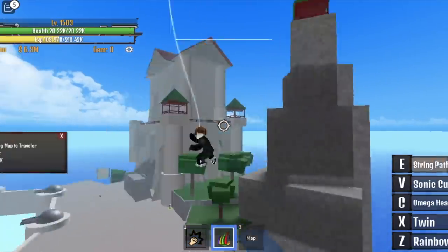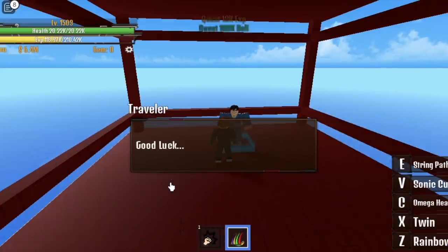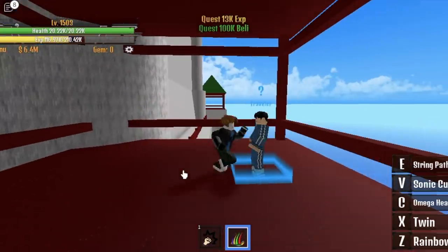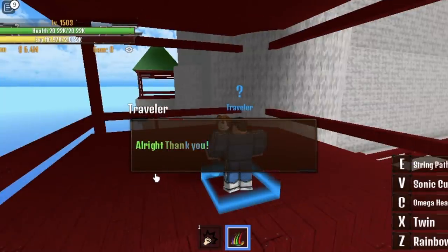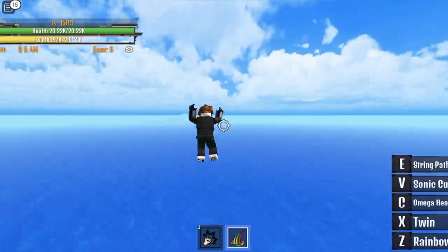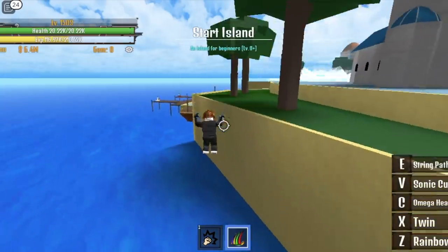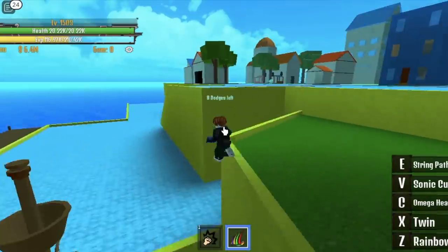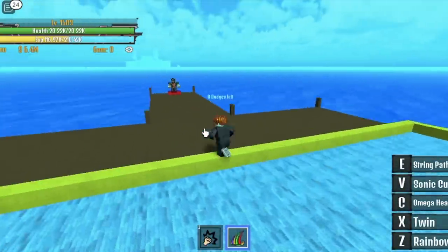After getting the map, go back to War Island, talk to the Traveler, and give him the map. He will ask you to go to the starting island. Talk to the Elite Pirate and he will send you to the second sea. Make sure to use your Observation Haki here because there are many bounty hunters in this area.